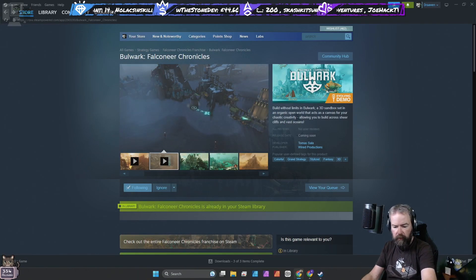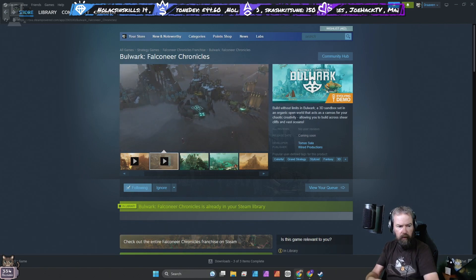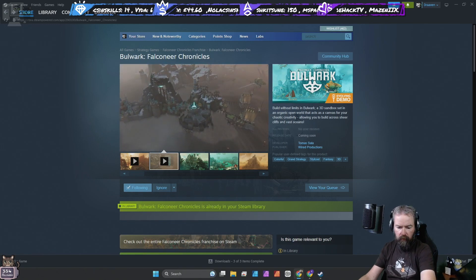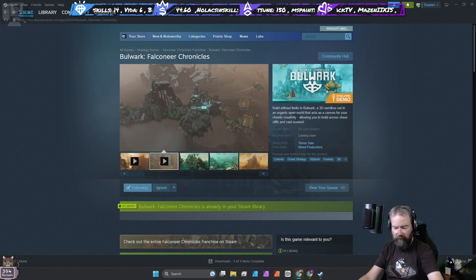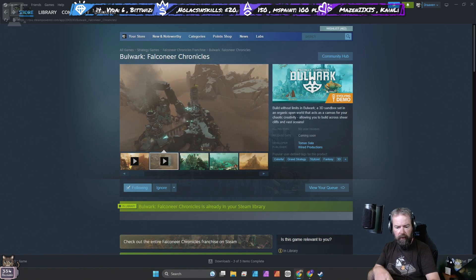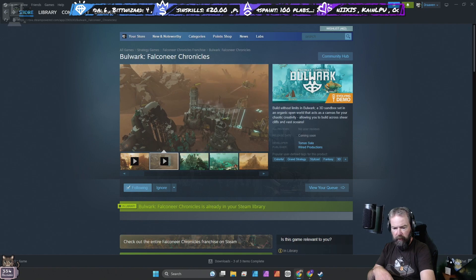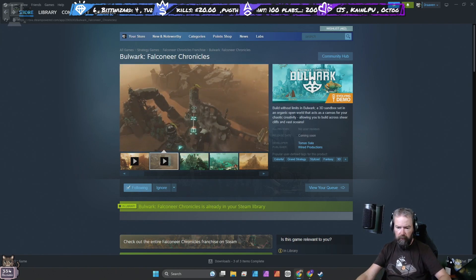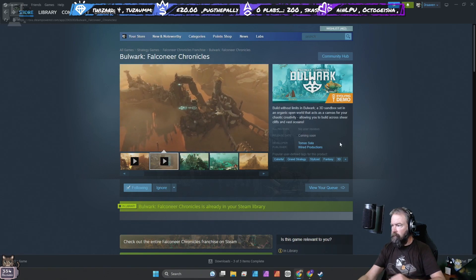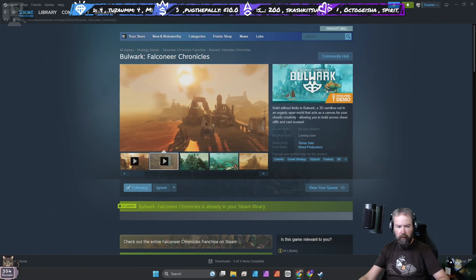Good morning everyone. Back with some first looks this morning, two to be exact. The first one we're going to be looking at is Bulwark and Falconeer Chronicles, and this is a demo - an evolving demo of a game that's been worked on by Thomas Sala, published by Wire Productions. I just wanted to say thank you to Lurkit for the game key for the demo.